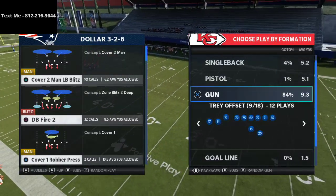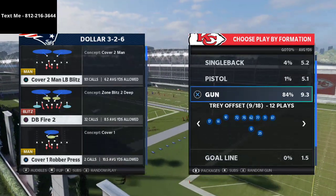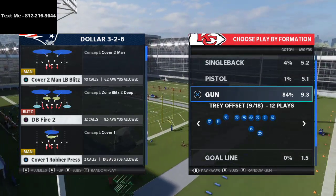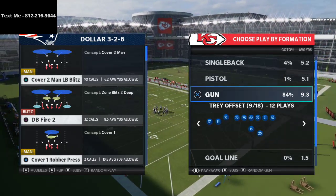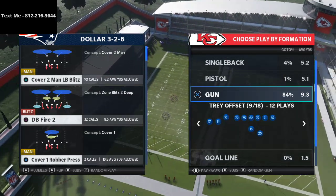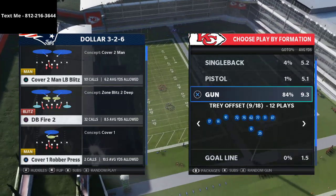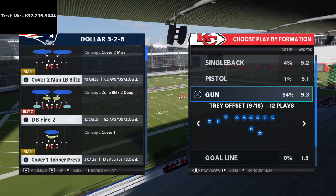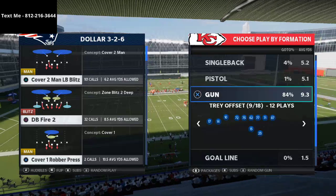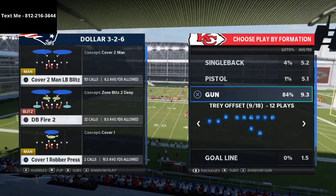You can get Tight End Apprentice on the Chiefs or the Buccaneers, since Tom Brady has Hot Route Master. I use the Green Bay Packers in regs, so I'm able to run this offense without the Hot Route Master or Tight End Apprentice. But having a Tight End Apprentice is going to take this offense to the next level because it allows you to run crossing routes on both sides of the field.